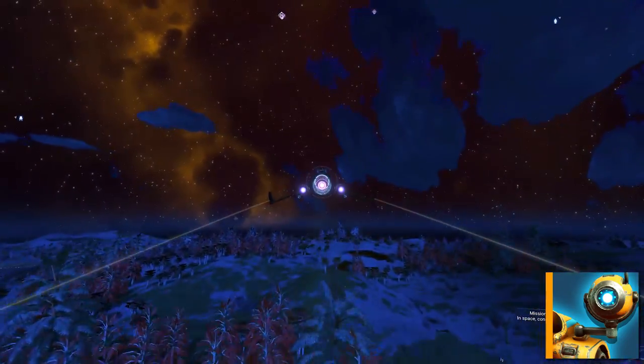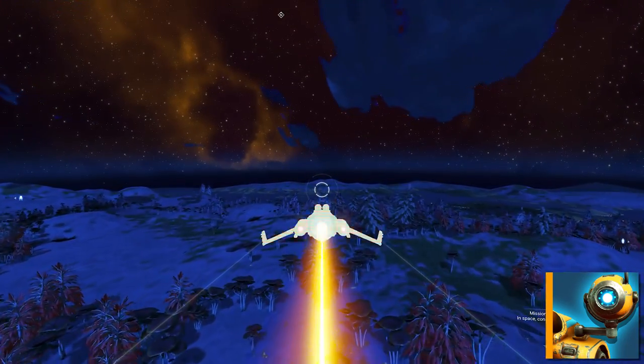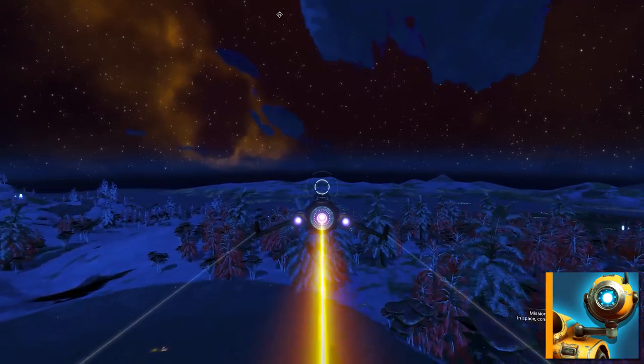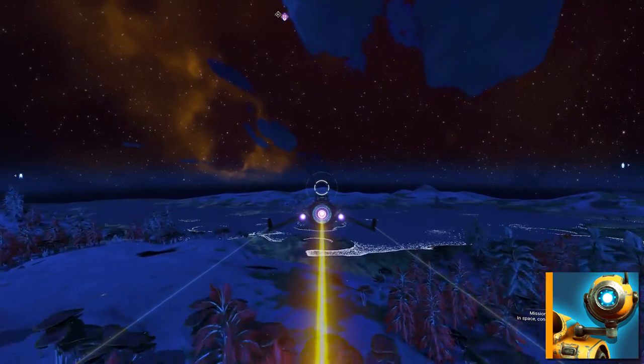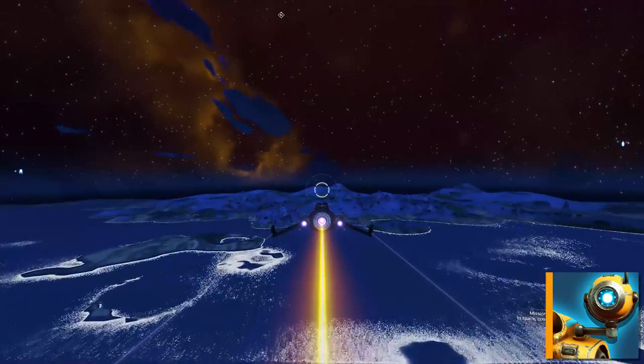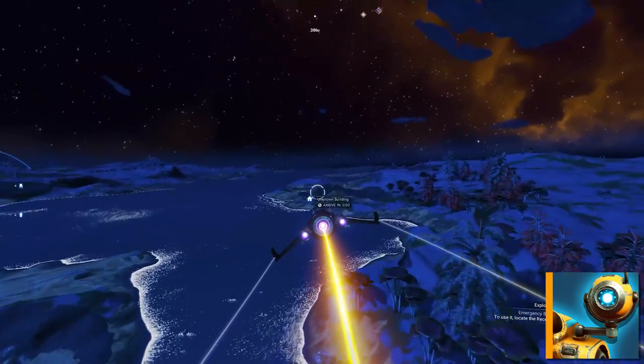When jumping in your starship, the scanner will no longer scan for these resources, but instead look for points of interest like buildings, save points, drop pods, and so on. You have no control over what exactly will be found, as the scanner only scans for nearby points of interest. Using the ship scanner in combination with the ley lines, you can find different types of buildings very easily.